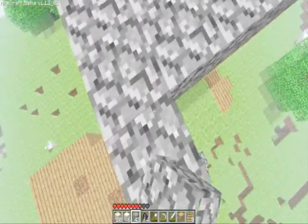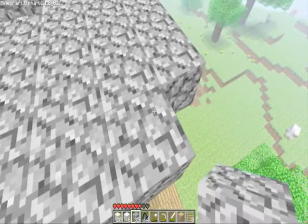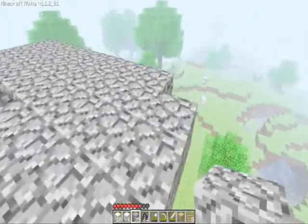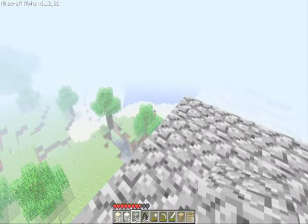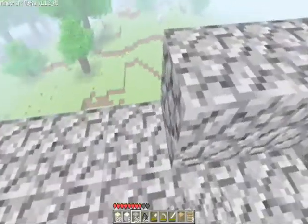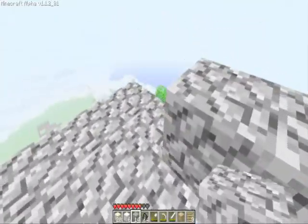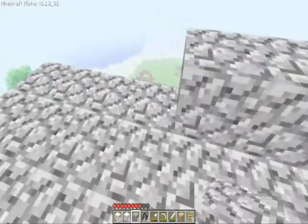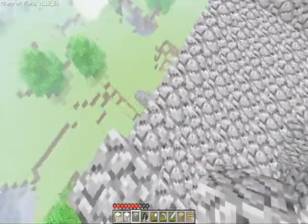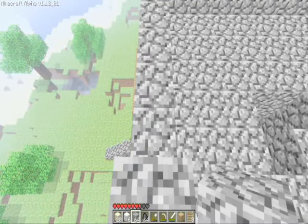This is gonna be my watchtower and my arrow place. I'm just looking at a graphical error on my screen. I'm making an edge so you don't just fall off. There's a graphical error — when you get too many bricks that look alike the screen goes all flashy.